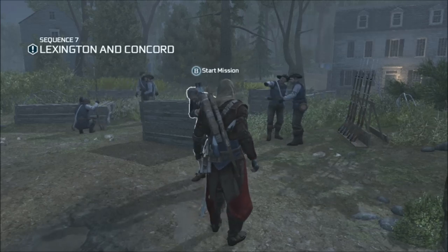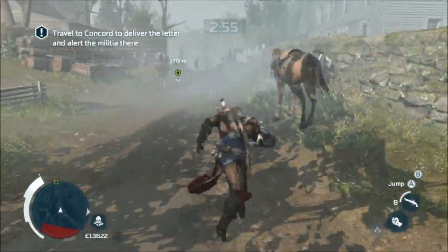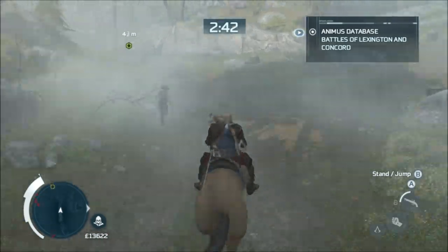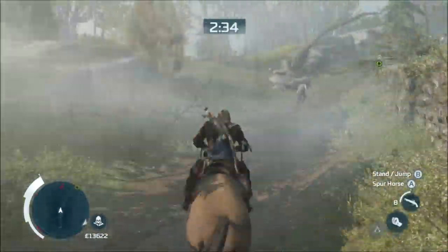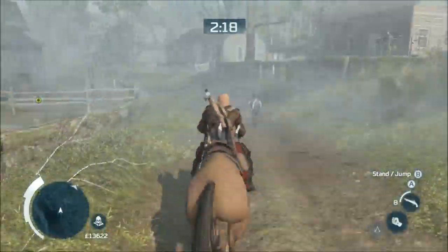Welcome to Assassin's Creed Mission 2 on Sequence 7, Lexington and Concord. The first part is relatively easy — jump on a horse and follow the green markers. About a minute into the ride you will get an optional objective to save civilian hostages.